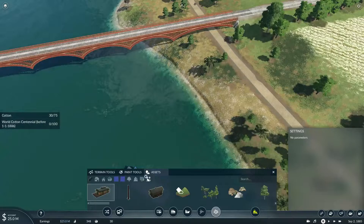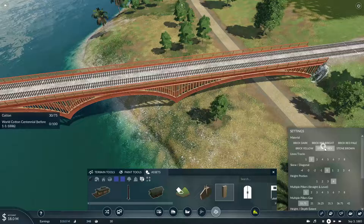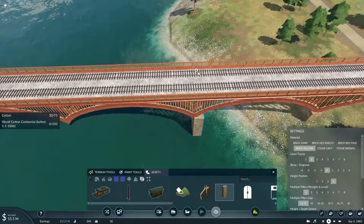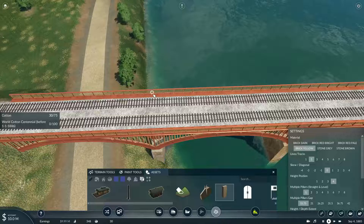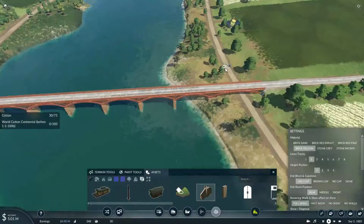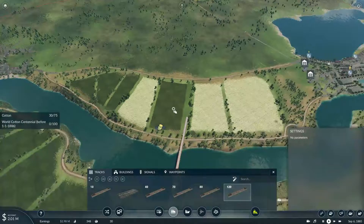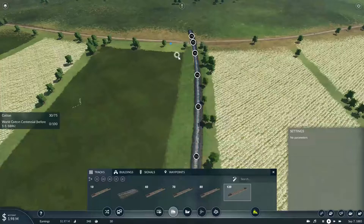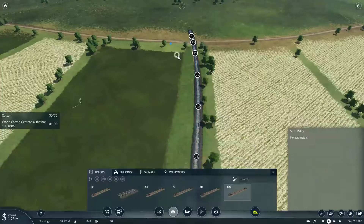As for the bridges, we'll need two lines of track at high position. Let's go for a stone brick yellow, because of the color of the stone that's in the map. We'll place these down along the river, and also do the same here as well. There we go — all we have to do now is just basically roll over to the left a bit, place down a crossbuck, and then get started on placing down the station here in Baton Rouge.